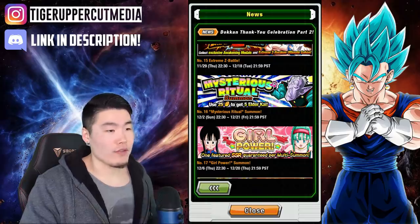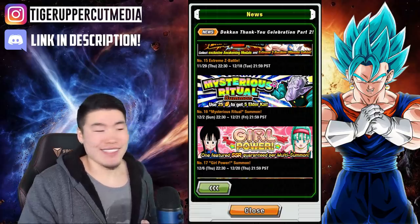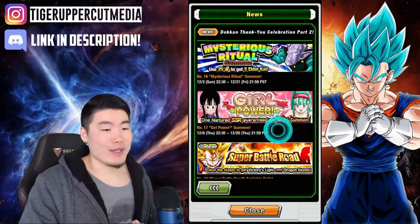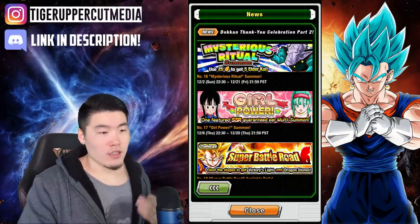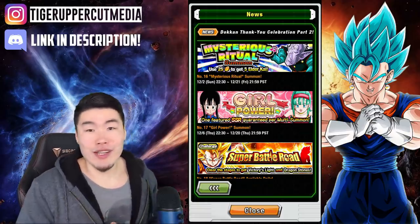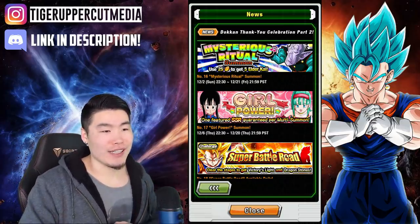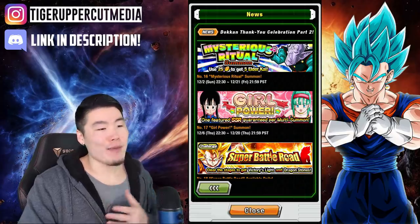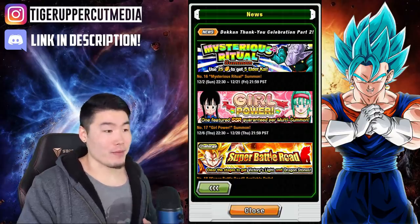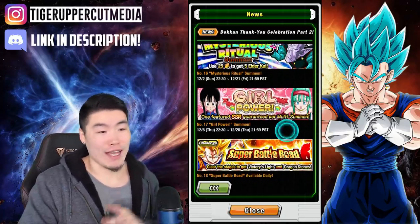Kai Banner: 25 stones for 5 Kais. We just got Porunga, so I don't really know if it's necessary to buy more Kais, but if you really need them you can summon on that banner. Girl Power Summons — I've been excited about this one. Some new units including new Chi Chi and what I believe is Bulma Pan. Just some new Peppy Gal units, and they're actually really solid — cool mechanics, cool super attack animations. I believe one has her pulling Vegeta in to do a Gallic Gun or something like that. I'm interested in these characters and I have to think about whether I'm going to summon for them before I drop any stones into the Girl Power Banner, but it's not a definite no. Stay tuned for that.